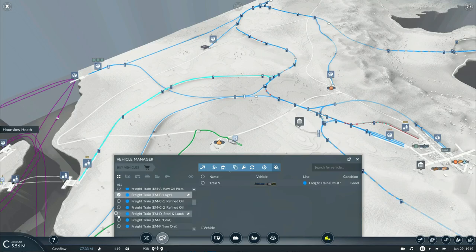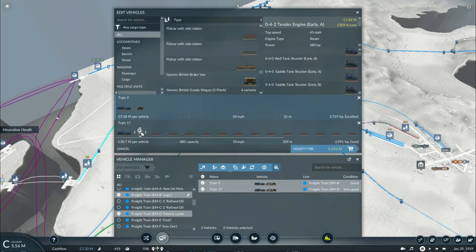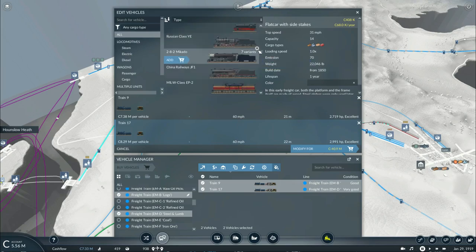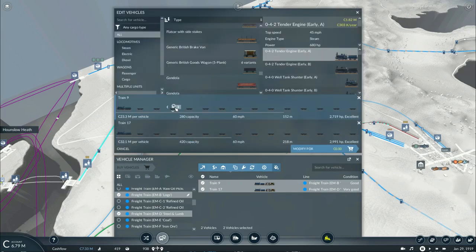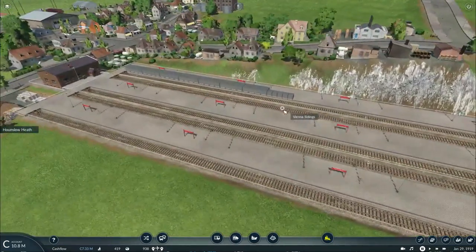Now let's replace the train for carrying logs and the one carrying lumber and steel. Since the train carrying steel and lumber will be carrying 50-50 of each, I might as well put 50-50 of each as well. For the one carrying logs, since it's going to be carrying 200 to 420, I'll need to put it at 280. And since this one is carrying both lumber and steel at the same time, I'm going to put it at 420. Now it's carrying half the load needed for lumber.